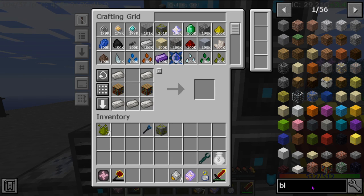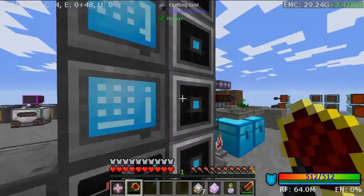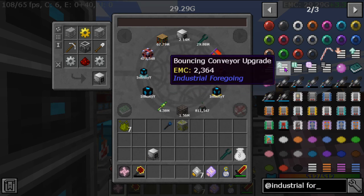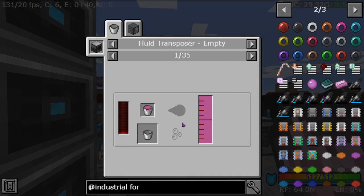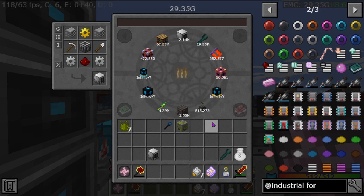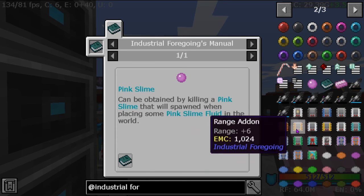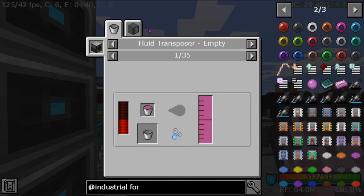If that's not going to work, what if we used a block breaker from Industrial Foregoing? Industrial Foregoing does have a fortune upgrade — but it needs pink slime. So that's kind of out of the question for now. That would have been really dope if we could use that.